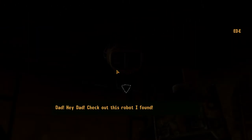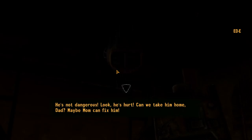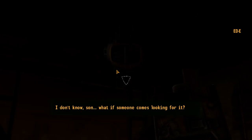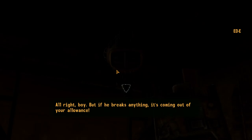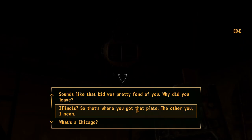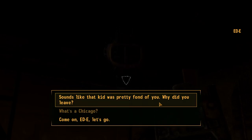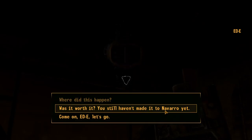Check out this robot I found. Careful, Tommy — I've never seen a robot like that before. It might be dangerous. He's not dangerous — look, he's hurt. Can we take him home, Dad? Maybe Mom can fix him. I don't know, son — what if someone comes looking for it? Please, he looks so lonely. Maybe if Mom fixes him, he can help her out around the garage. All right, boy, but if he breaks anything it's coming out of your allowance. Yay! He'll be just like Ralphie, only this one's not a toy. Where did this happen? What's in Chicago? So Illinois — that's where you got that plate, the other you, I mean. Sounds like that kid was pretty fond of you. Why did you leave? You gave up that to continue with this mission? You still haven't made it to Navara yet, eh?